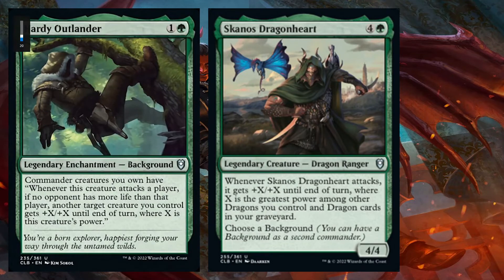First of all, I think this one is the best and that says a lot. What it does is it gives your commander: whenever this creature attacks a player, if no opponent has more life than that player, another target creature gets plus X plus X, where X is this creature's power. In this set we have Skano's Dragonheart, a 5-mana dragon ranger.